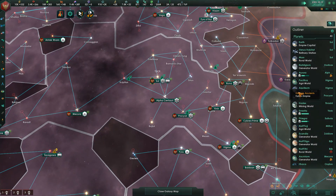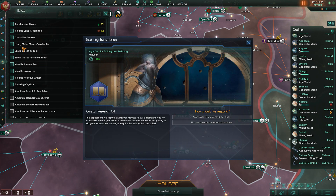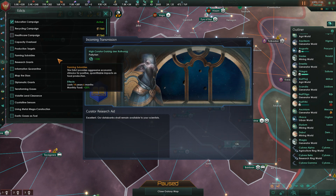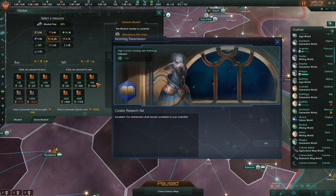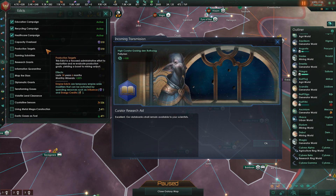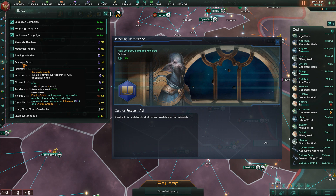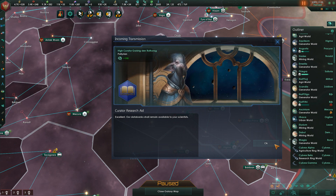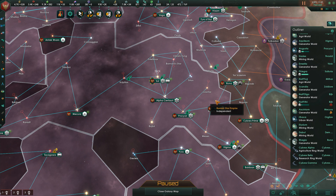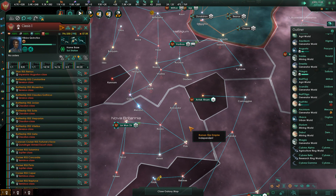Construction complete, and we should be able to boost our starbase capacity as well. There's a little bit of unemployment here, so let's go ahead and build another farming district. We'd like to extend our deal — that really wrecked my ability to re-up the other edicts, but recycling and healthcare campaign are back. I could use my surplus of influence to do capacity overload and production targets, but I won't. I will, however, go ahead and go for research grants. I have a relatively large amount of influence right now, and it's good to give myself a boost. Engineering research gained 1,000.